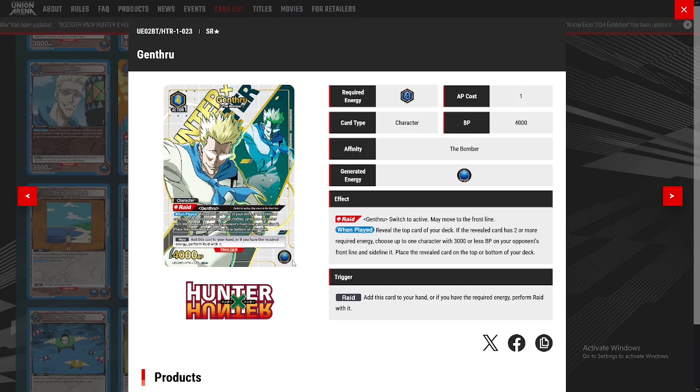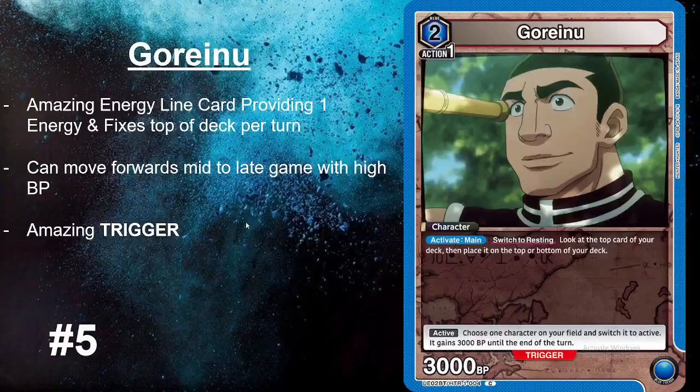Starting off at number five is Goreno. Goreno is a very amazing energy card, starting off at two cost which is very easy. You can get him off with either two zero-cost cards in the energy line, or one zero-cost card played the turn before that can be rested to generate two more energy. He becomes a consistent energy generation and a consistent ability to look at the top of the deck, allowing you to draw two cards per turn.